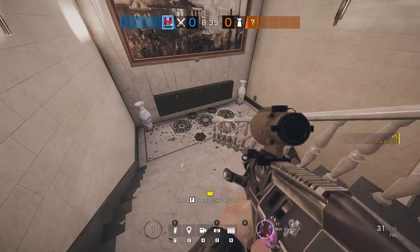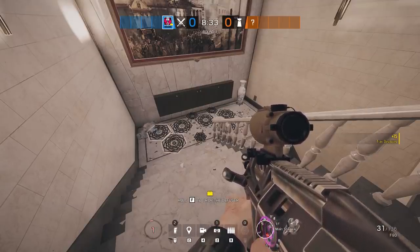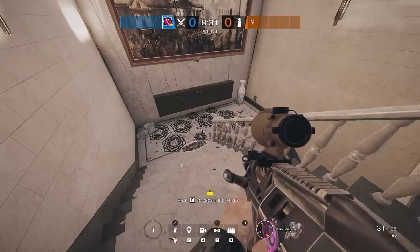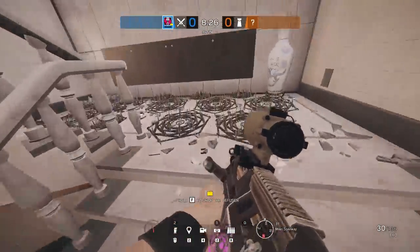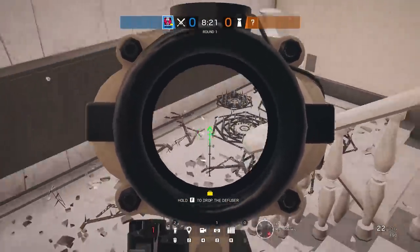When playing Gridlock, try your hardest to throw your Trax Stingers on the platform of staircases. Not only does this provide more surface area for the Trax Stinger to deploy on, but it also makes it much harder for the defenders to shoot all of them off the set of stairs.